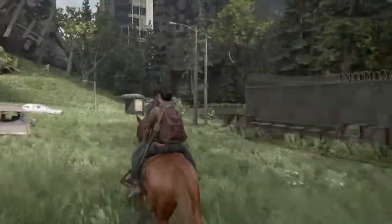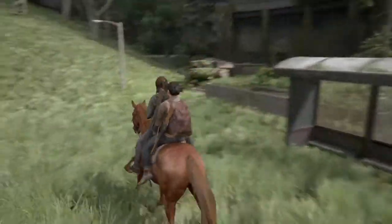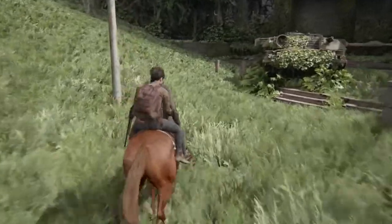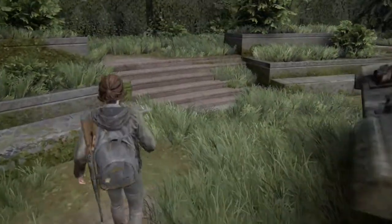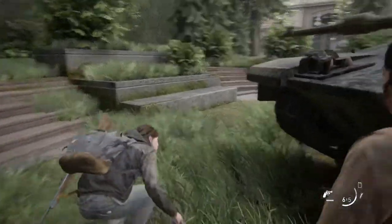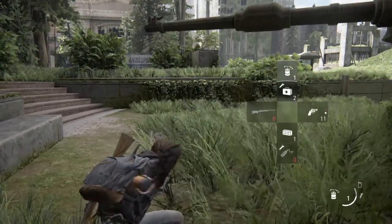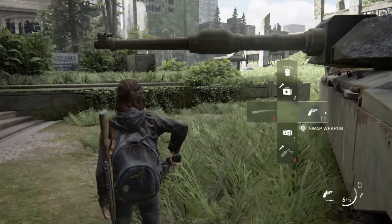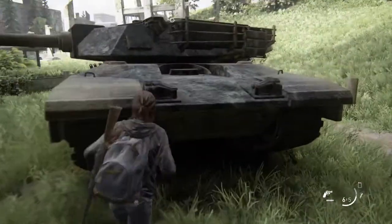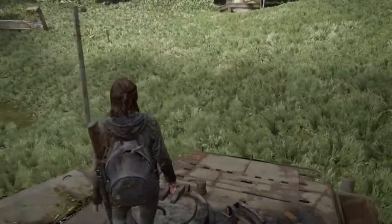It looks like I'm just going to go into the one on the right here. I'm not 100% sure on how we move about with the controls — I have to remember that. Crouch is circle, that's your aim. Let me make sure I open that. I've just got to quickly memorize things, that's all. So we're going to check the tank out.